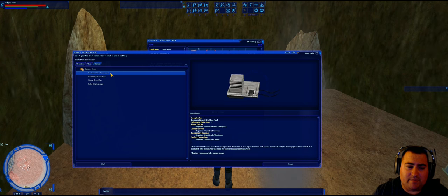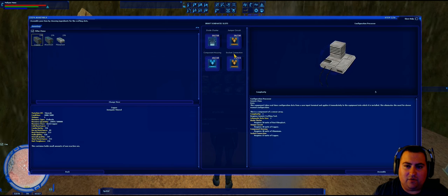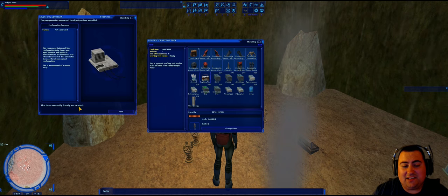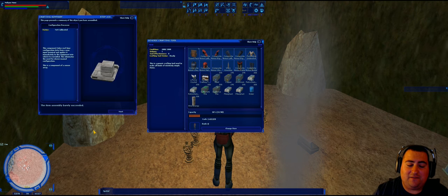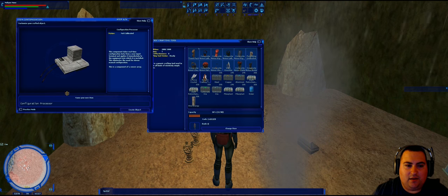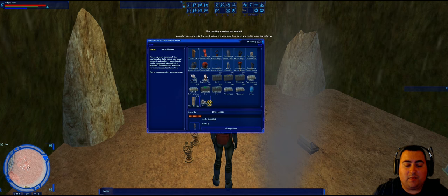Once you've deconstructed all four components, got your generic crafting toolkit, and have all the resources needed, use the toolkit and click the mission tab. You'll see all four components listed — we're going to start from the top, though the order doesn't matter. For the configuration processor, you can see it needs the Rory fiberplast, aluminum, and copper. Click assemble and confirm. Because I'm not an artisan, it says 'this item assembly barely succeeded,' but that doesn't have any impact on anything. Click next, click create object, confirm, and it takes 10 seconds to pop out into your inventory.